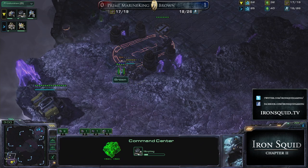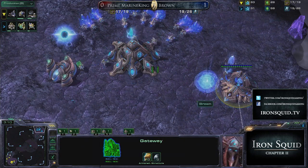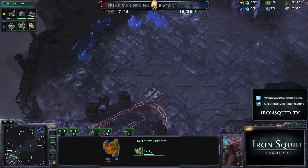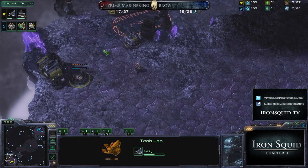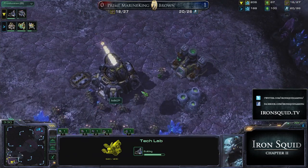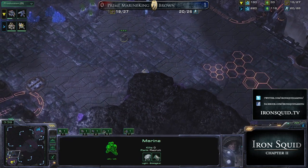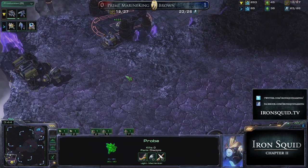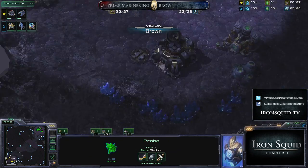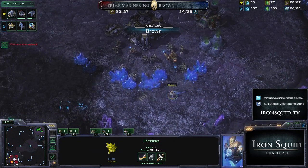If Brown just goes for the same build he went for last time — there's a second gas already going down, so he's already gearing up for something very similar to game number one. Oh, I think Marine King Prime is about to do the meta smack to the face — he's going to be going for reaper expand into some sort of combat shield and/or stim three-racks play, and that's going to be excellent against this one-basing play from Brown. There's the reaper coming up and the probe comes up and sees it again — that's just freaking awful.